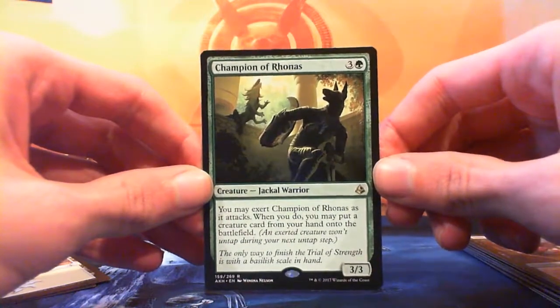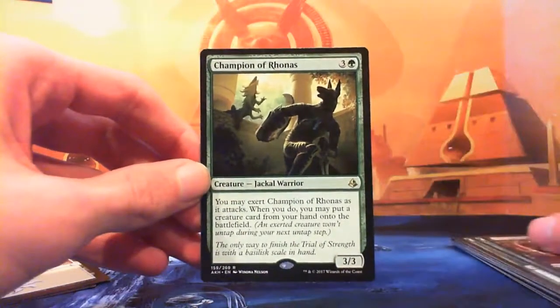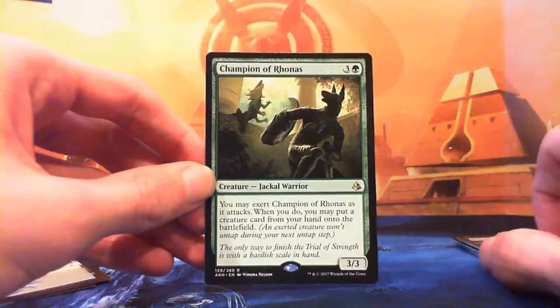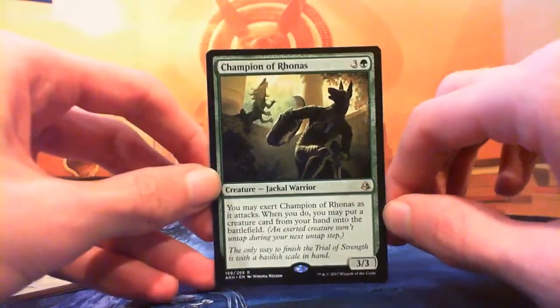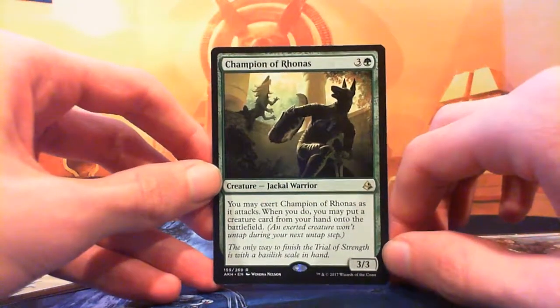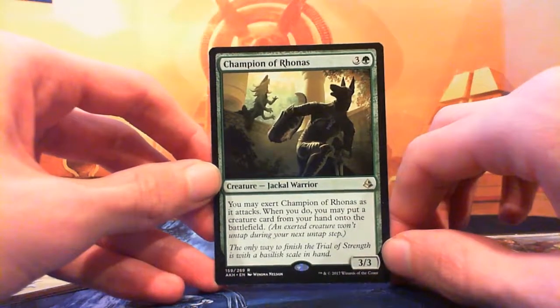That's going to be it for the booster opening for today. It was a pretty decent booster honestly — Hapatra's Mark, Exemplar of Strength, Champion of Rhonas, Cartouche of Ambition. It was a good pack. I'll see you all tomorrow for booster number three from the bundle. See you then.